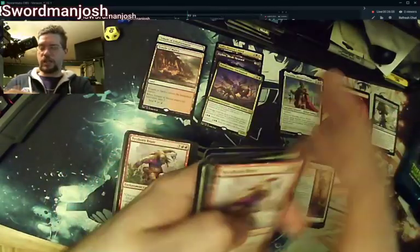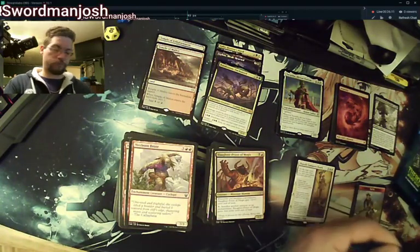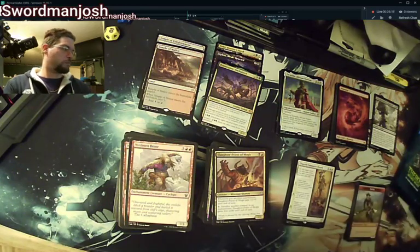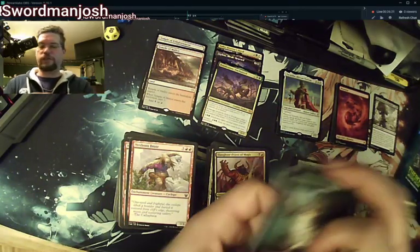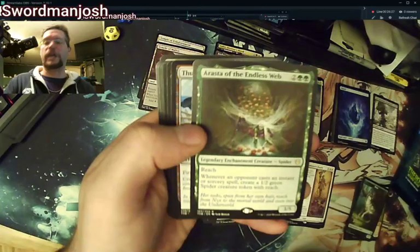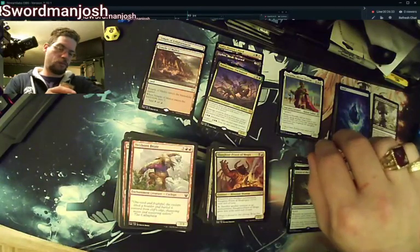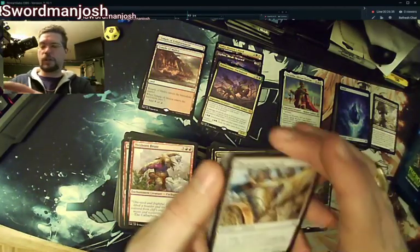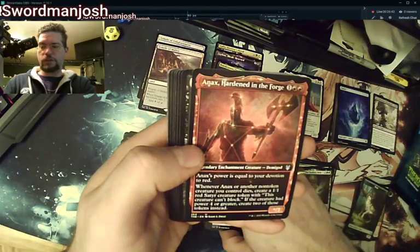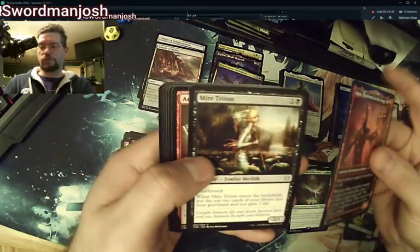Slaughter Priest of Mogis, Dragged to the Underworld, Phalanx Tactics. I'm surprised at the low amount of that mana rock in this set — I was hoping to get a playset and it's only a common. Wolf, Island. Here's the Spider doodad — it's Arasta of the Endless Web. Thundering Chariot.